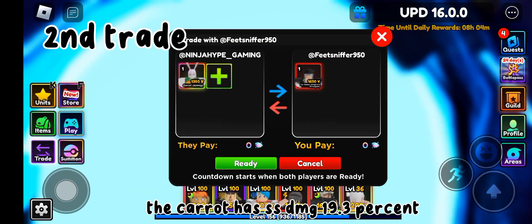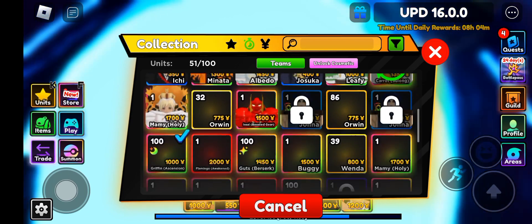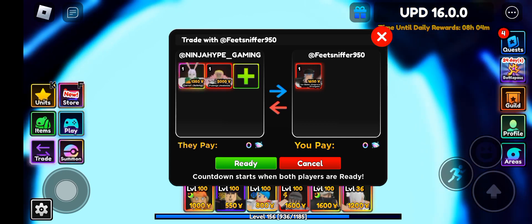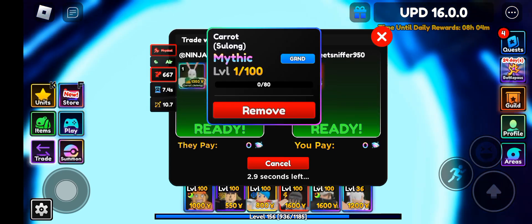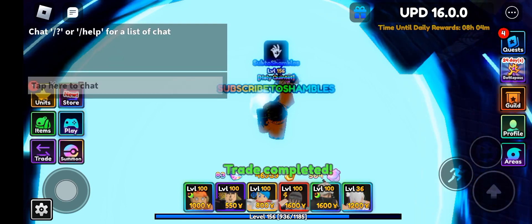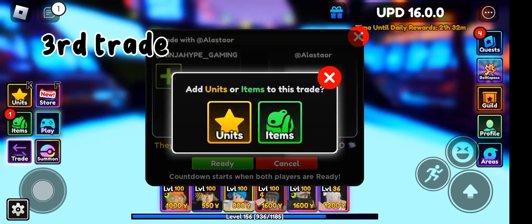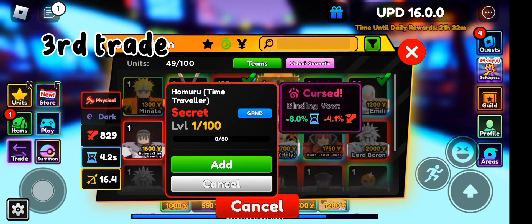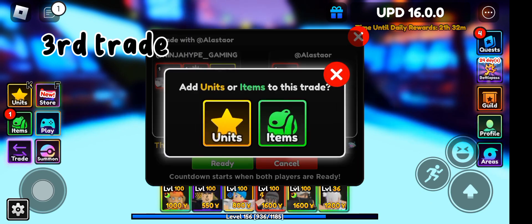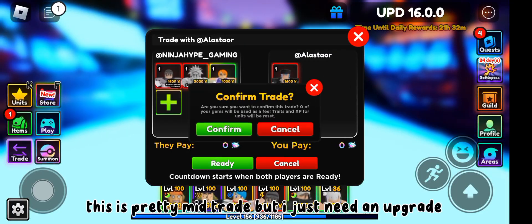The carrot has SSDNG at 19.3 percent. This is pretty mid trade but I just need an upgrade.